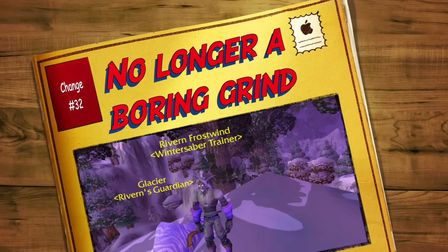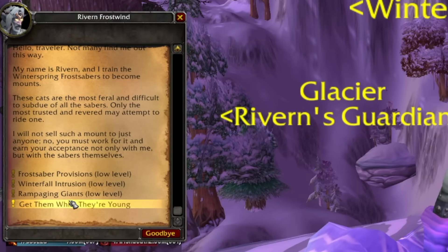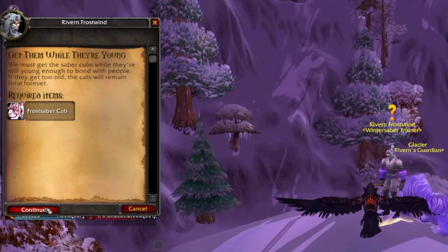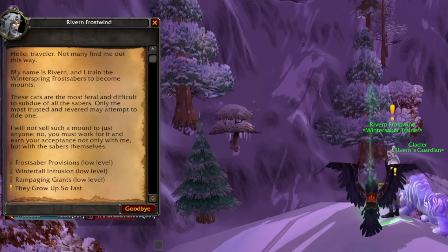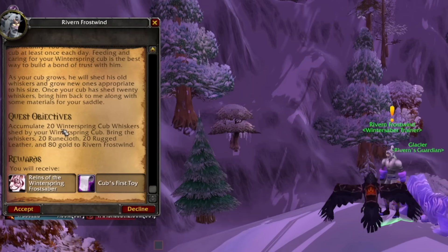In at number thirty-two is how you can now obtain the Winterspring Frostsaber if you're Alliance. Up until this point, you've needed to rep farm to Exalted to get the mount. Well, no more. There's a quest called They Grow Up So Fast — it's a daily quest that takes 20 days to complete, assuming you're doing it every day, and then you can get the mount.